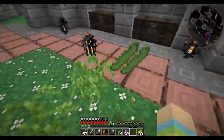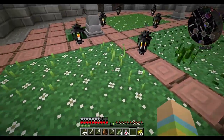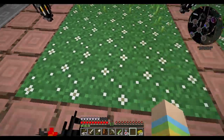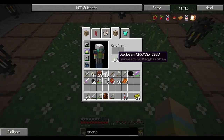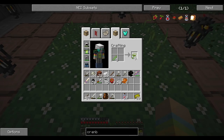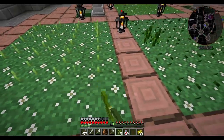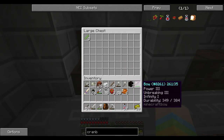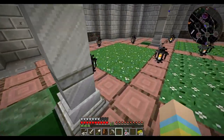Soybeans — we gotta finish those. Soybeans are really good to have because a lot of recipes call for soybeans. One, two, three, four, five, six, seven, eight, nine, ten, eleven — we need eleven more. There we go. Let's harvest the soybeans over here and put the tomatoes over here too. And here's our cranberry crop.